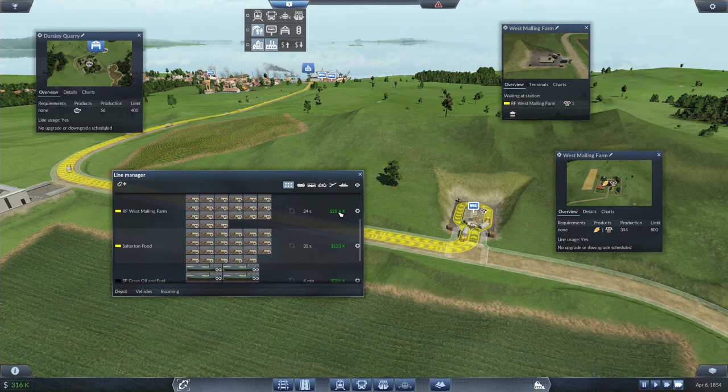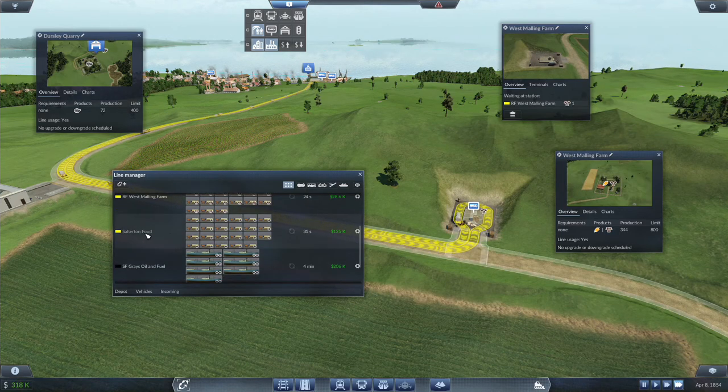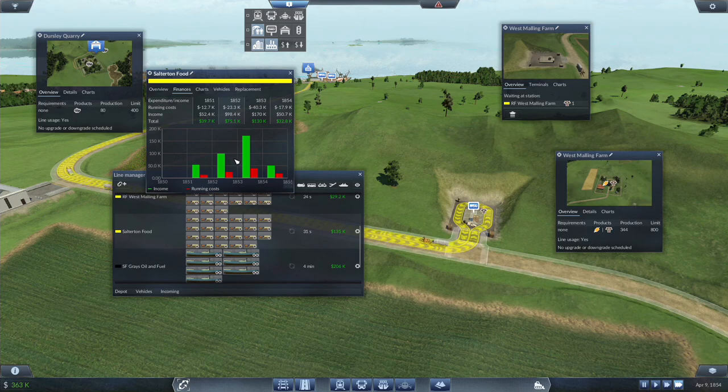This is struggling to make money. 134k here, which is nice. Let's take a look at the finances — 170k off of 40k in running costs. That's over a 4-to-1 ratio right there. Both of these lines are running at over a 4-to-1 ratio.